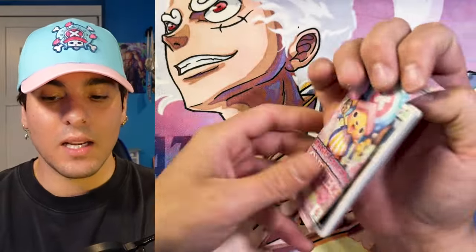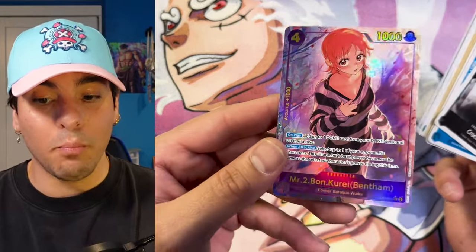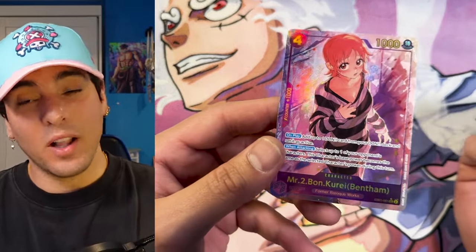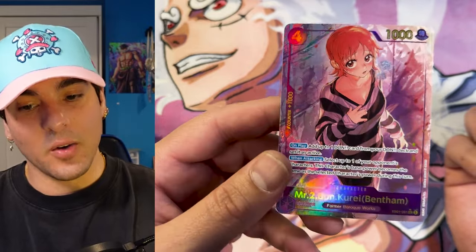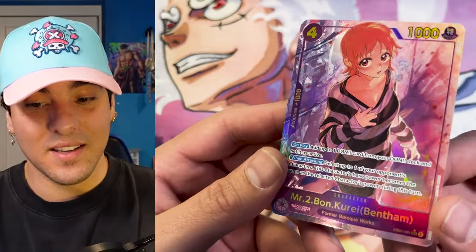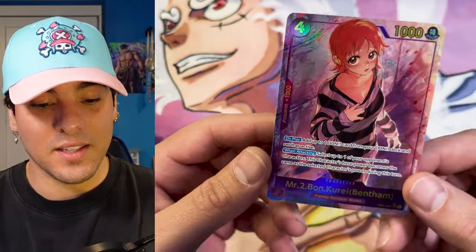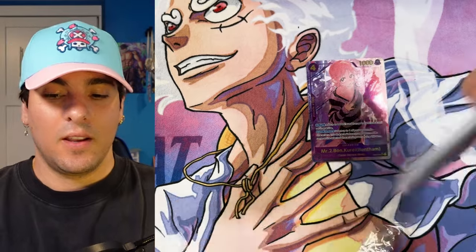You can go to somebody else's channel if you want to see all the cards. Going to be per box. Oh! Alt-art Bonclay. Bonclay is my favorite character, outside like Luffy and Zoro. So first pull of the case. Pretty hyped to pull that. This card is insane — it makes purple so good.